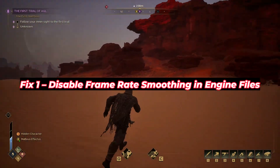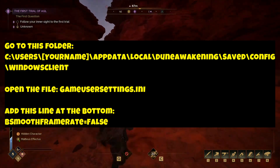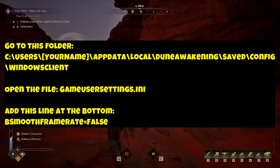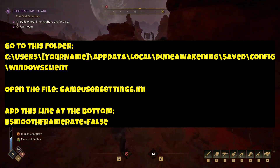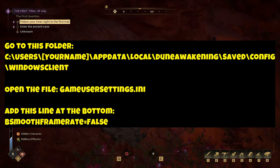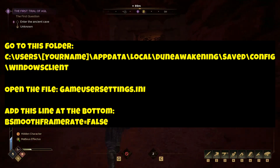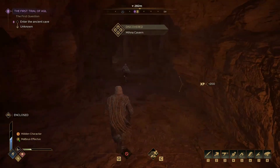Fix 1: Unreal Engine 5 has a hidden frame rate smoothing setting that actually causes stutters. Here's how to turn it off manually. Go to: C:\Users\[YourName]\AppData\Local\Dune Awakening\Saved\Config\WindowsClient. Open the file GameUserSettings.ini and add this line at the bottom: bSmoothFrameRate=false. Save and make the file read-only to lock it. This helps remove artificial frame pacing that ruins smooth gameplay.